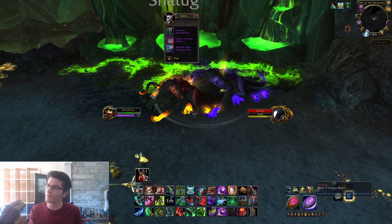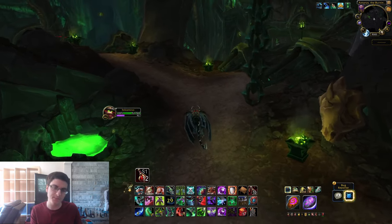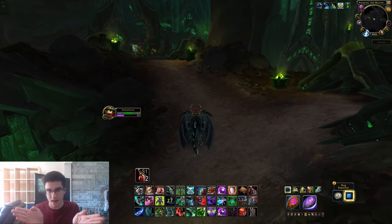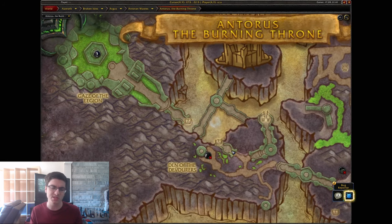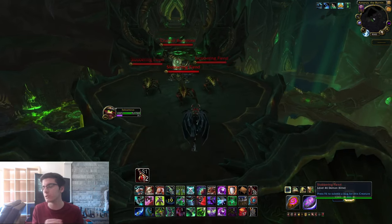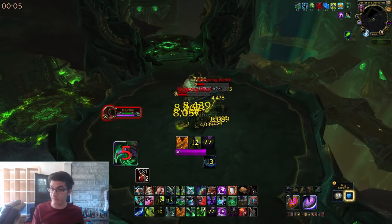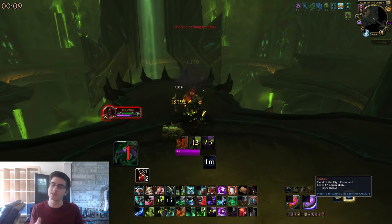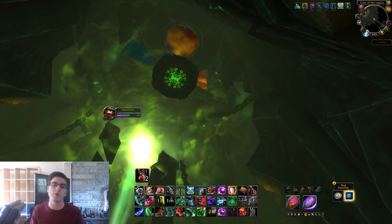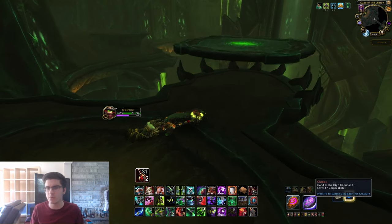Felhounds of Sargeras done — let's move on to Antoran High Command. After Felhounds, head back to where the paths split off and make a right. There are two more paths — take the one to the left, clear the initial trash, and a transport pad will spawn. Click it, then follow the path to an elevator. Fun fact: if you stand under the elevator it'll crush you. Just take the elevator up and you'll end up at Antoran High Command.